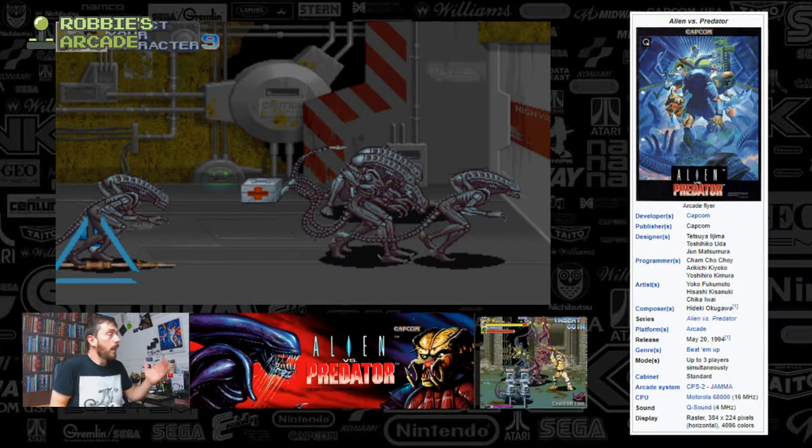Alien versus Predator the arcade game was released on the 20th of May 1994, published by Capcom, who largely swooped in and got it ahead of other developers — largely because of their pedigree. The first major crossover of movie licenses was Robocop versus Terminator back in 1991. The concept of taking two big movie licenses and putting them together was largely improved in a game like this. In Robocop versus Terminator you could only play as Robocop — it was a one-player game — whereas this supports up to three characters.